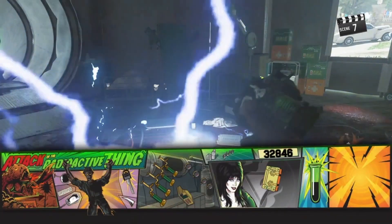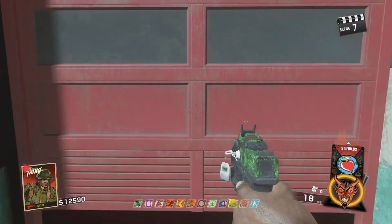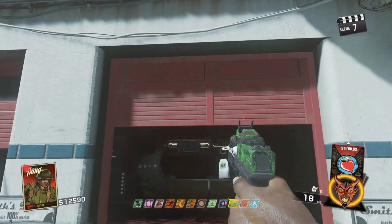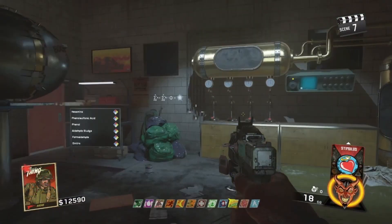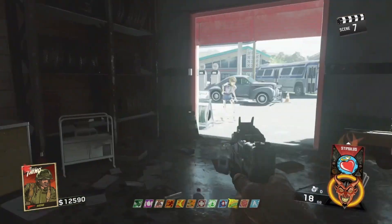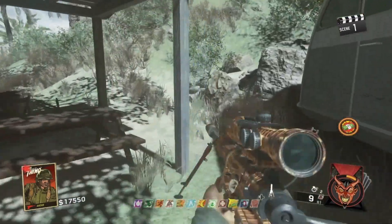This is only going to be covering the chemistry aspect of the easter egg. If you need a full guide let me know and I'll make one. But once you get yourself the key and do the little builder bear zombie, you'll need to craft a chemistry station — I'm going to show you three parts right now.